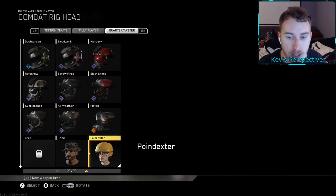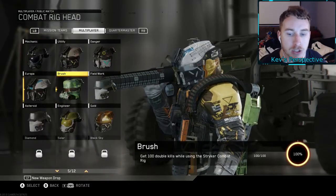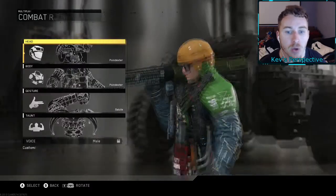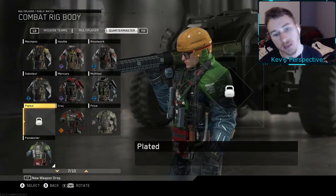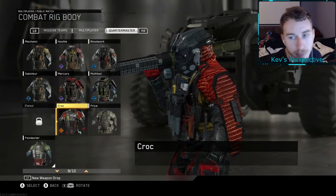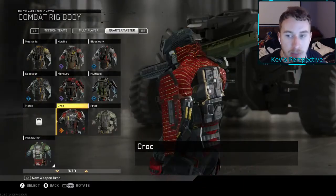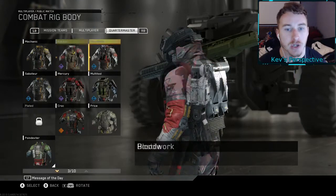For the Striker we have Point Dexter and Price — we're missing Croc, and that's it for multiplayer Diamond, Solar, Black Sky. For the bodies we're missing Plated and that's it. We got that Croc body which is pretty sick — kind of like a crocodile. We got Point Dexter down at the bottom and Price right here.